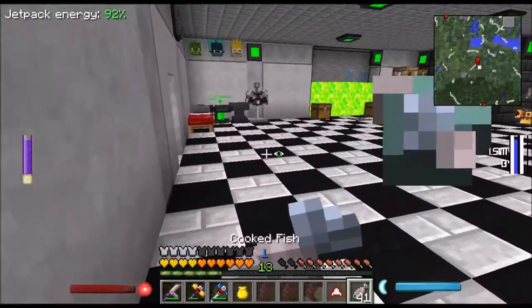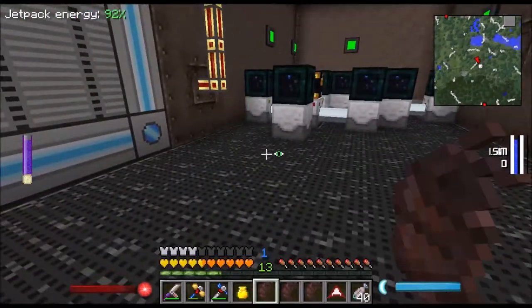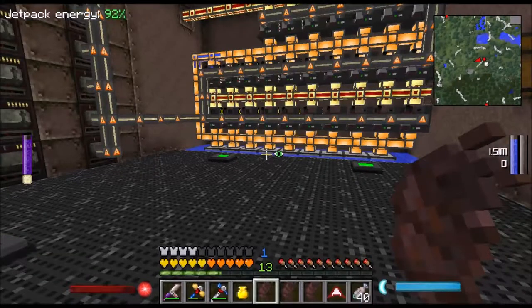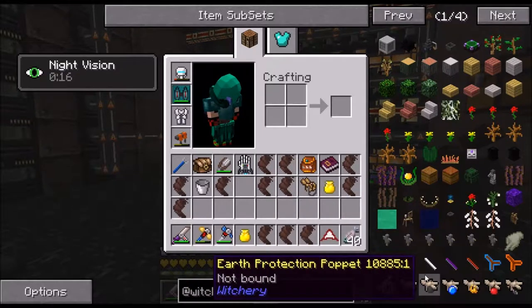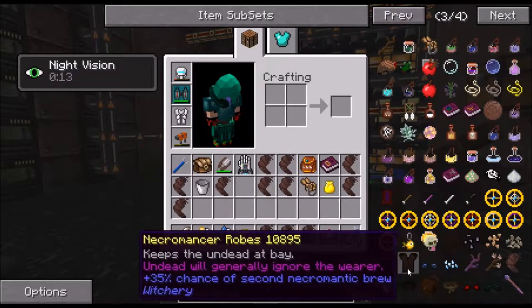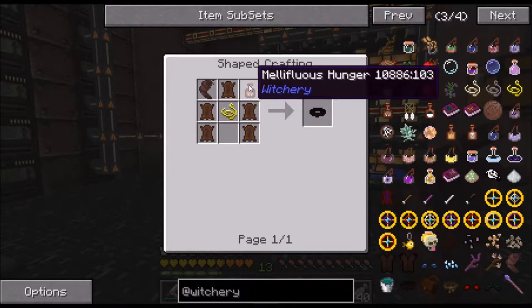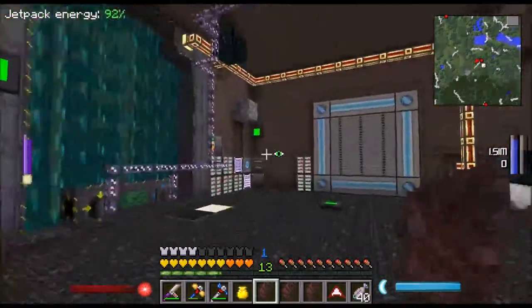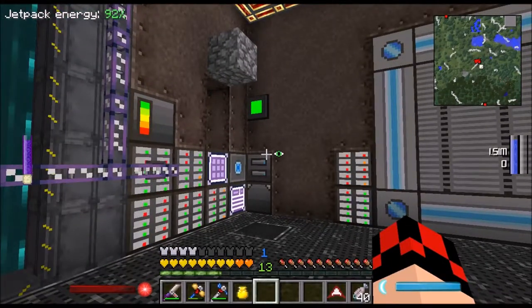We got a bunch of these now. I think that's actually gonna do it for today - this is probably a long episode as it is. Next episode we're gonna use these parasitic louses to make the biting belt, but we need to go into the dream world too, so that's probably what we'd do next episode or we'll do something else not including witchery. I hope you guys enjoyed, if you did please leave a like. My name is Critical and I'll see y'all next time.